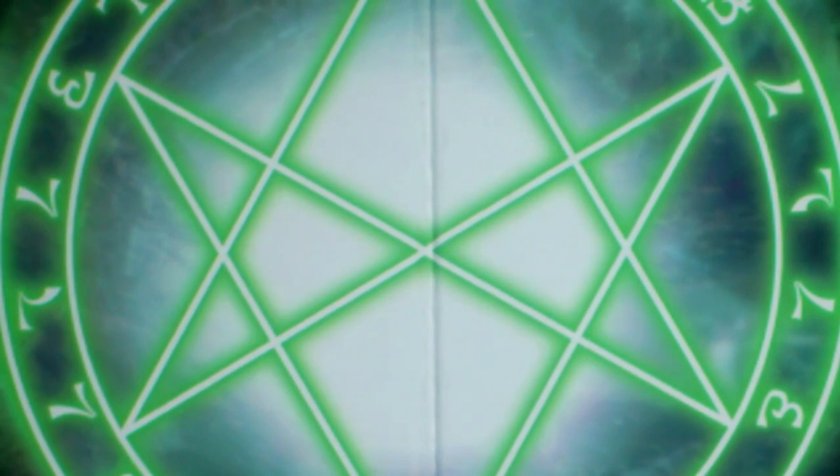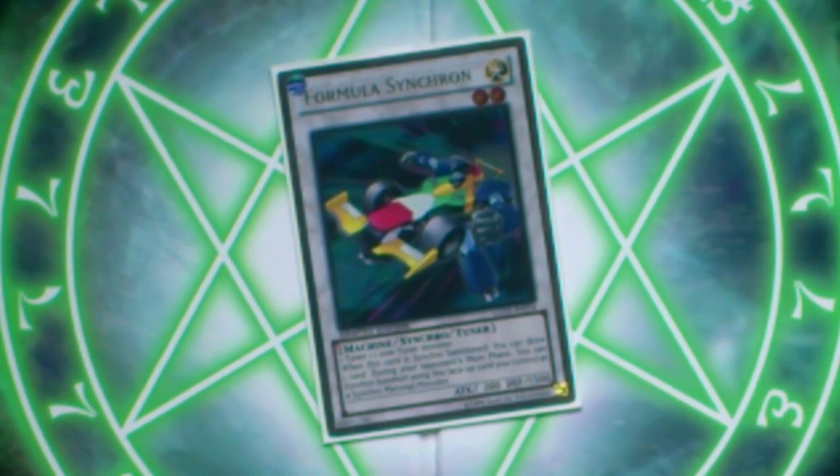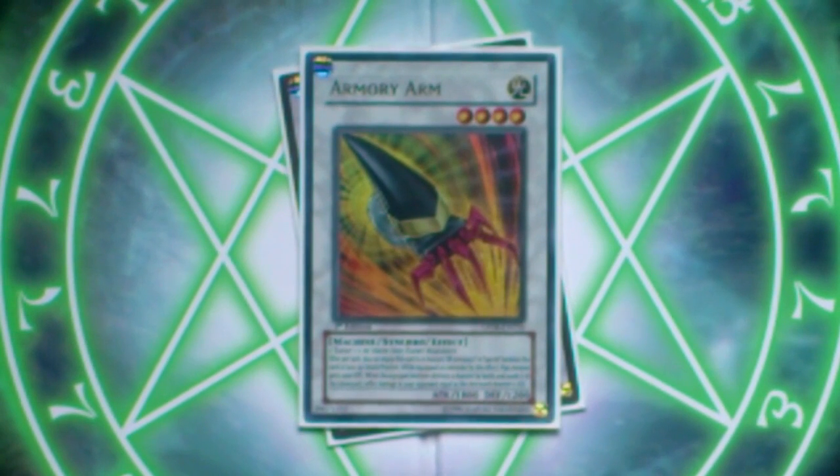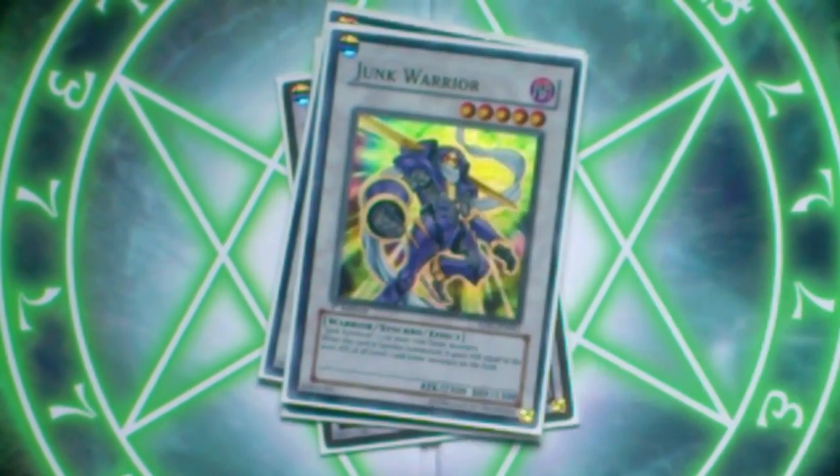Going on to the extra deck now. One Formula Synchron — you obviously need him to make your Shooting Quasar Dragon and your Shooting Star Dragon, so 100% necessary. One Armory Arm. Sometimes you've got to be a little awkward and go into a four-star. Also this guy's effect is really good — I actually go for him quite a bit and he does a lot of work for me. We've got Ally of Justice Catastor, just a staple. Junk Warrior — this guy is needed for the Quasar combo that you can get with three cards in your hand. And also his effect is pretty good; you can boost him to a pretty good attack power when he comes out.